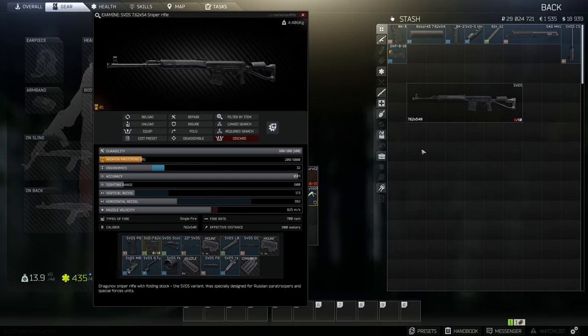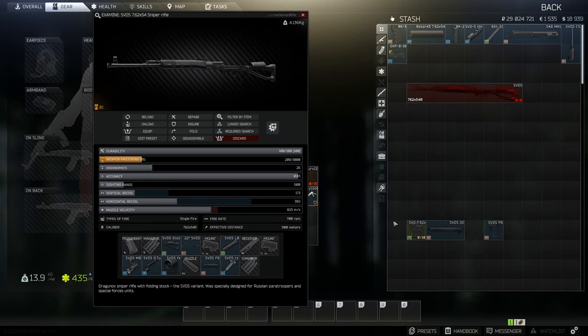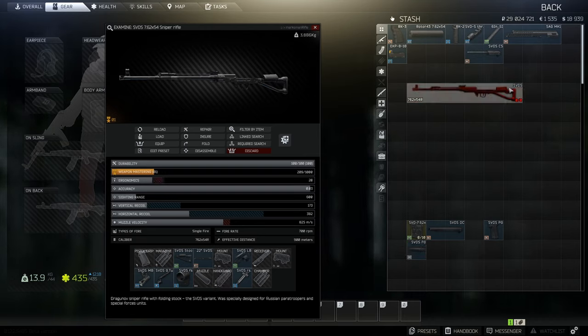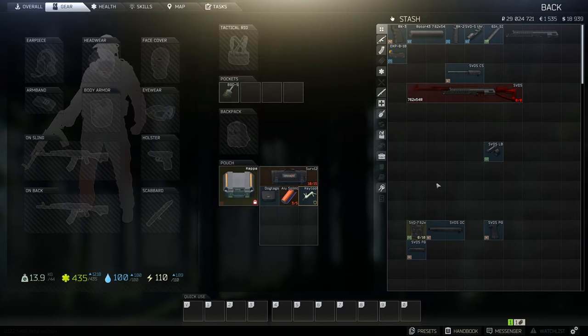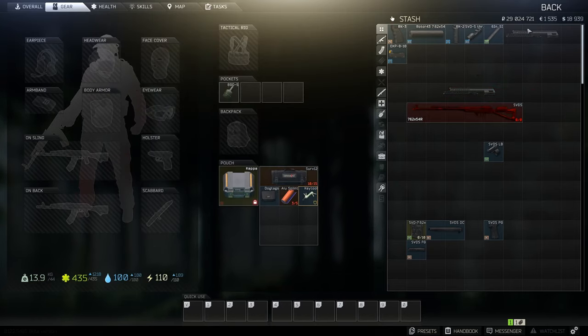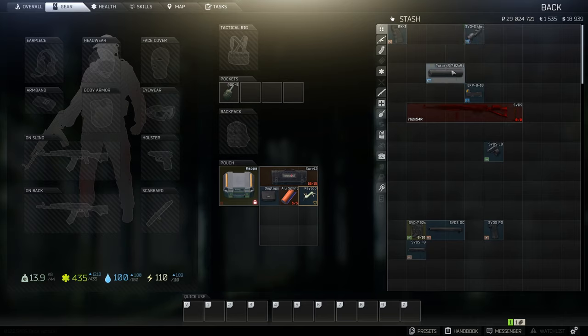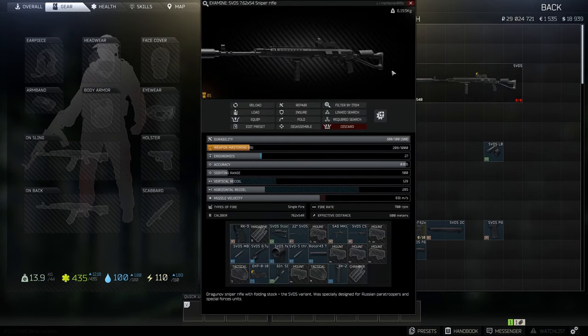So let's put everything together. And here you go — this is the lowest recoil build for the SVDS.